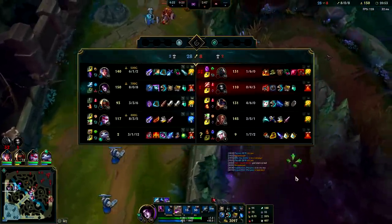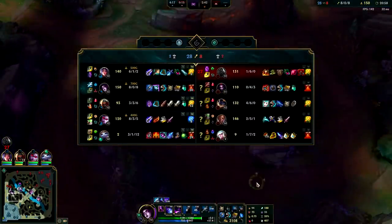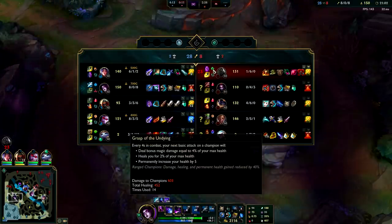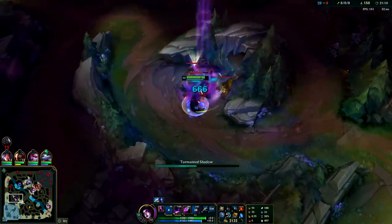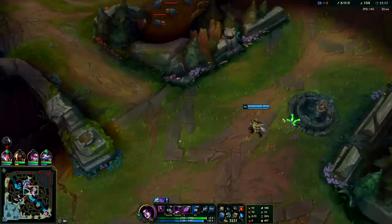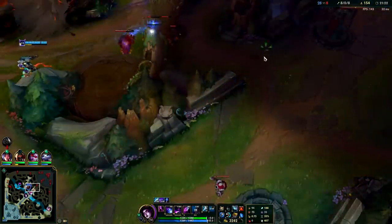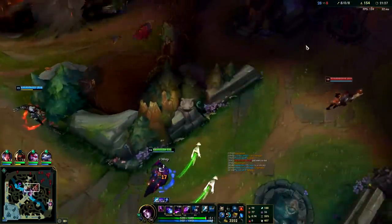Scion doesn't have Glacial Augment so my black shield would really only be cutting into Sunfire damage. The black shield when Scion's dead at chasing — it does very minimal. If Scion had Glacial Augment or Frozen Mallet or anything like that, then it would help more. We could definitely back here but I kind of want to push our advantage because Yuumi keeps DC'ing and I don't want to play late game 4v5.